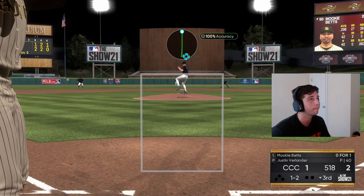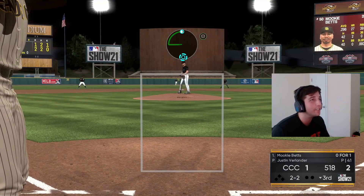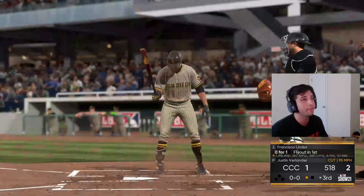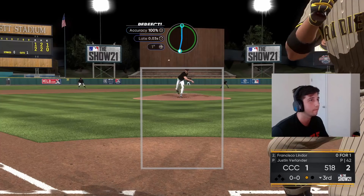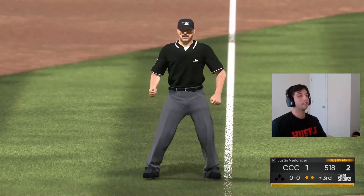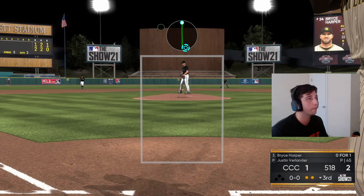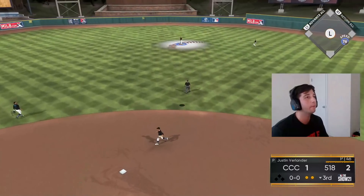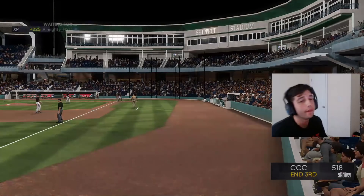Fastball, one away — oh my god, this guy is so lucky. There it is — we get him early on the cutter and he swings through it. Good start to the inning. We get him on the check swing, two outs. He's got Bryce Harper coming up — let's get out of this inning. He barely missed it but enough for an easy fly out to center. Let's go — one-two-three inning.